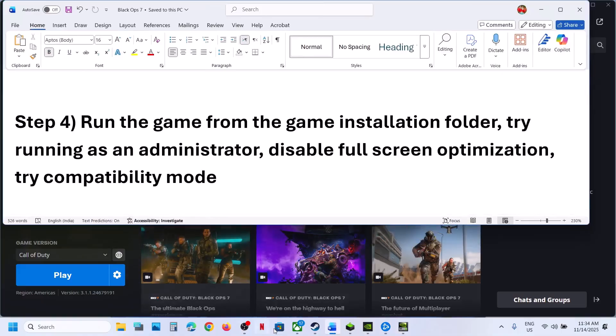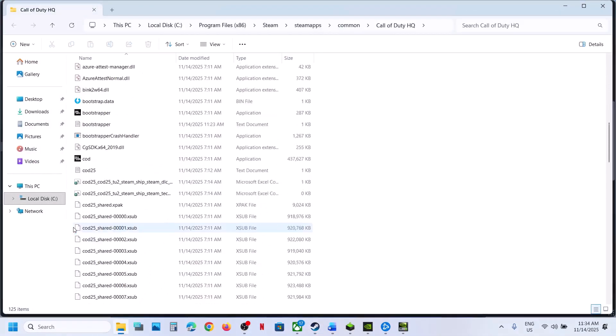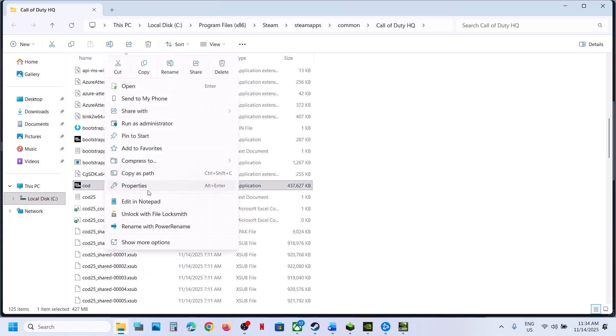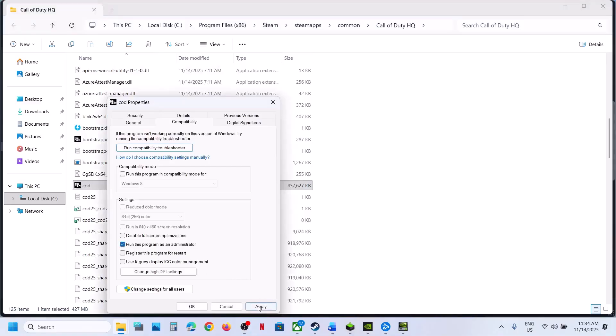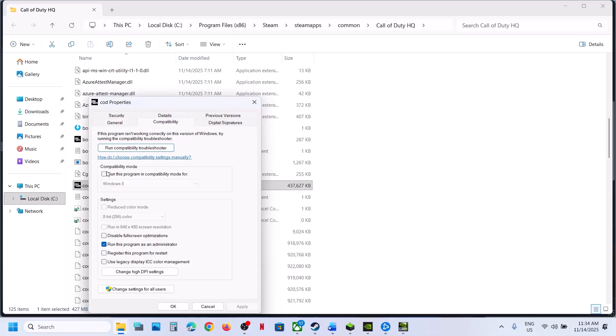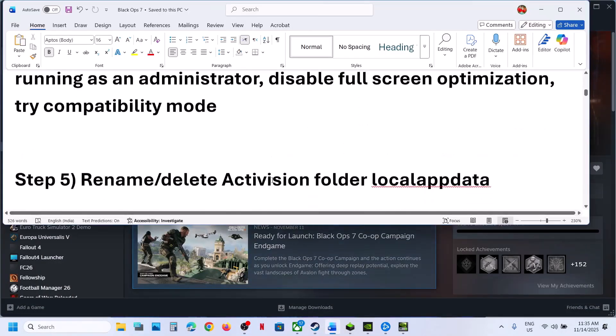To run the game as an administrator from the game installation folder, right-click Manage, Browse Local Files, go to the game installation folder, and double-click to launch the game. If that does not work, right-click the game EXE, go to Properties, go to the Compatibility tab, check the box that says Run This Program as an Administrator, hit Apply, click OK, and launch the game. If still not working, try selecting Windows 8 or Windows 7 compatibility mode, or enable Disable Full Screen Optimization — hit Apply, click OK, and launch the game. If none of these work, uncheck all these boxes, hit Apply, click OK, and follow the next step.